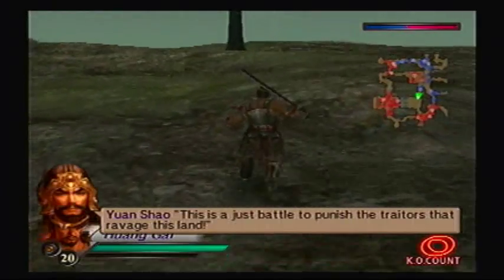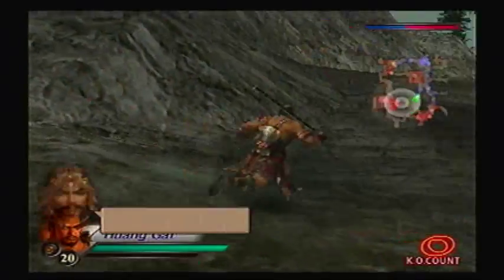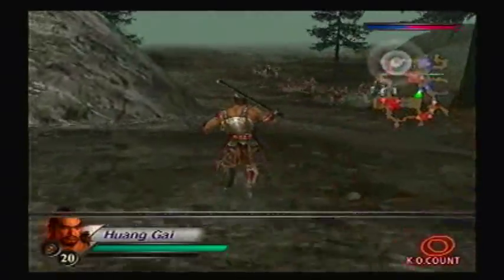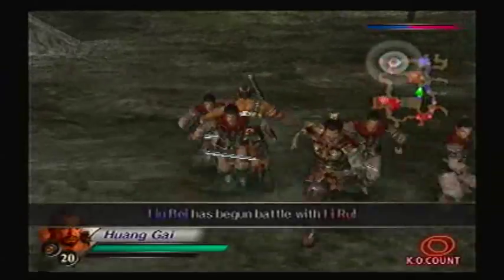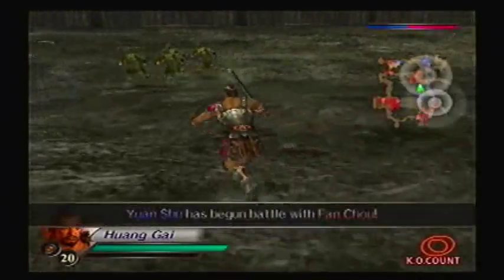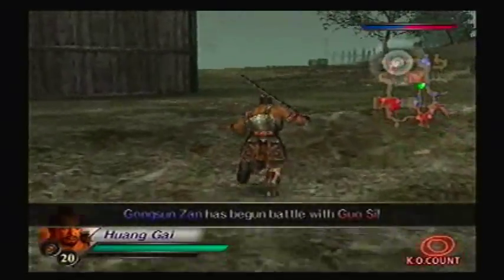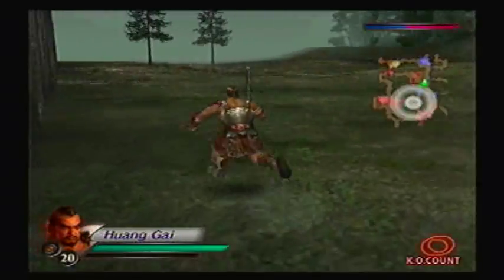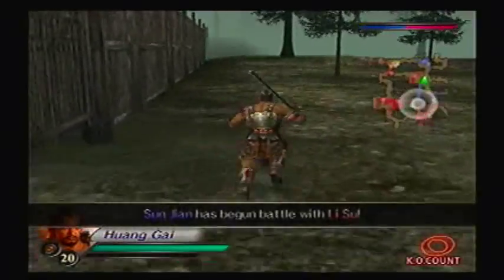This is a just battle to punish the traitors that ravaged this land. All forces, march for Xi Shui Gate! Can we do that later? I'd rather go over here to this little gated area. Looks like everybody's all busy. And there's Zhang He over there who serves Yuan Shao, but he'll serve somebody else - more on that later. We request provisions for the coming battle with the enemy. Oh, this gate's closed.